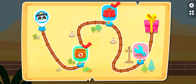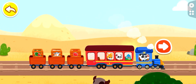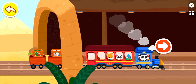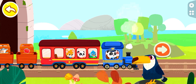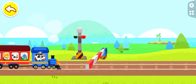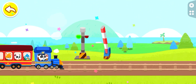The passengers are on board. Keep going. Just speed up the train. There's a barrier up ahead. Let's raise the barrier. You're awesome! Let's keep going.